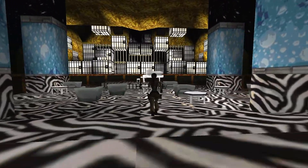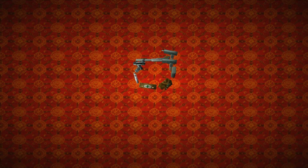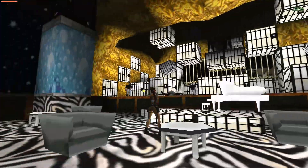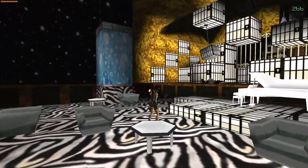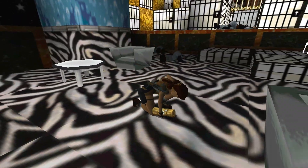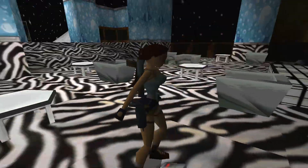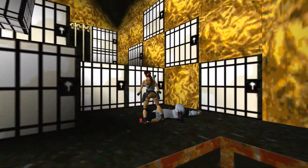This way takes us to a secret, so let's go in here. I'll get out my Uzis and lay waste to all these guys with bats. That guy I'm shooting right now dropped shotgun shells — the rest of these guys drop nothing. Once you're done Uzi-ing those guys, there's a small med pack out in the open and also some flares over here by this pillar.